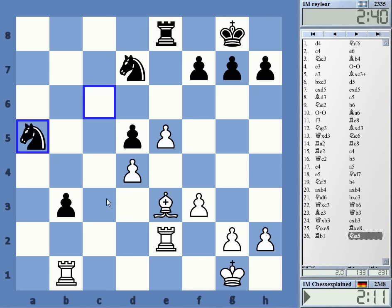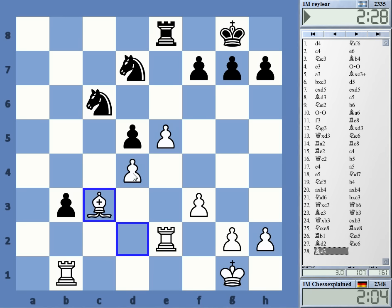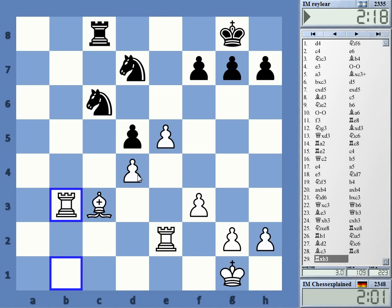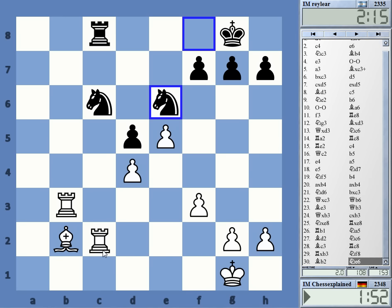Knight a5, this bishop — I've got bishop d2 and that should be quite clear. Rook b8 was stronger, and rook b2 is probably the same thing. Okay, that was his idea but I think I can get this now. And it's a pin — come on.